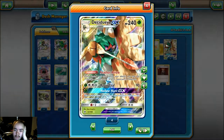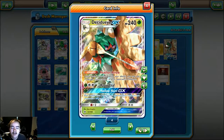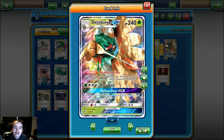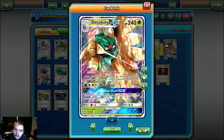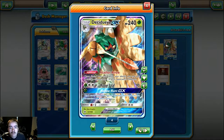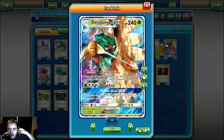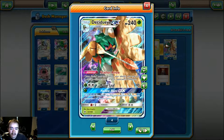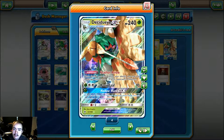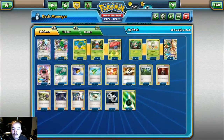He runs a four-four-four line of Decidueye GX — 240 HP, Stage 2 Pokémon, weak to fire, retreat cost of two. It has the Feather Arrow ability, which puts two damage counters on one of your opponent's Pokémon per turn, so if you have three out you can spread 60 damage in any way you like — 20 here, 20 here, 20 there. Razor Leaf costs one Grass and one Double Colorless for 90 damage, and Hollow Hunt GX puts three cards from your discard pile into your hand for a single Grass energy.